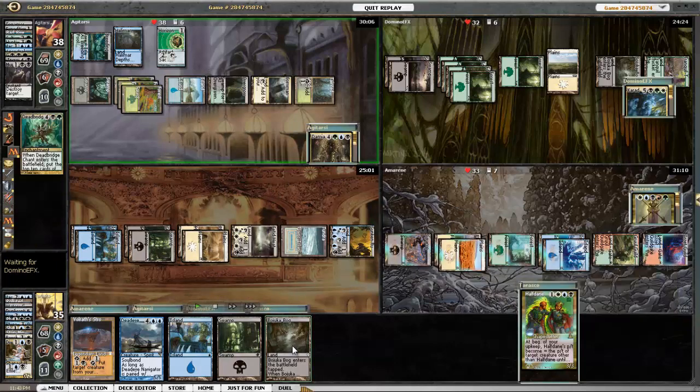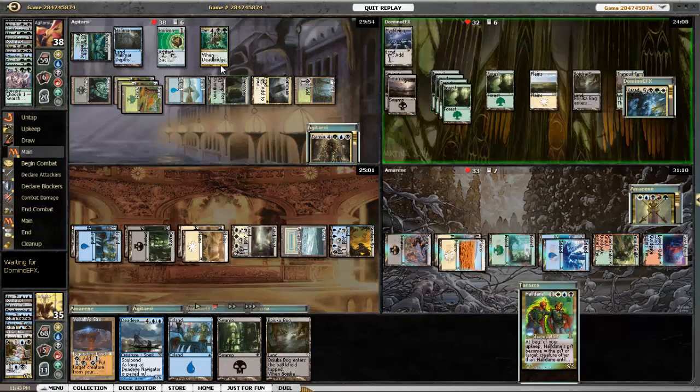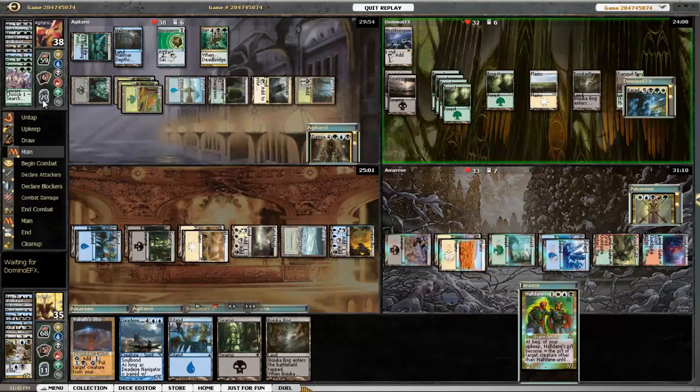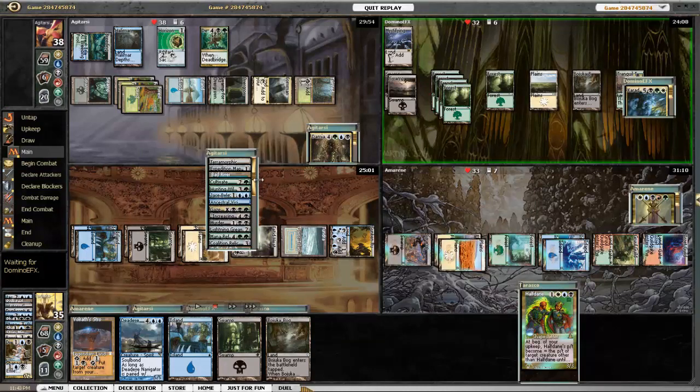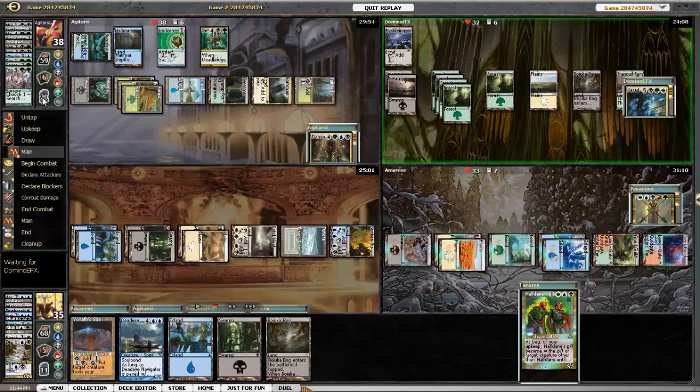I'm holding off on Bojuka Bog until — oh yes, stop. Dead Bridge Chant puts a bunch of fun stuff in his graveyard: Manor of Reflection, Tooth and Nail, Eternal Witness, Mystical Teachings, and a whole bunch of goofy stuff. I'm glad I saved my Bojuka Bog because Carador hadn't been using his graveyard yet. Now I'm gonna use it on Damia because Dead Bridge Chant is really frustrating and annoying.